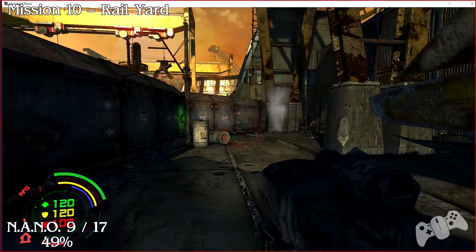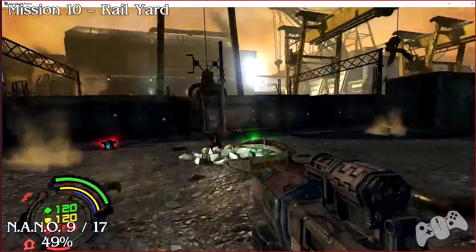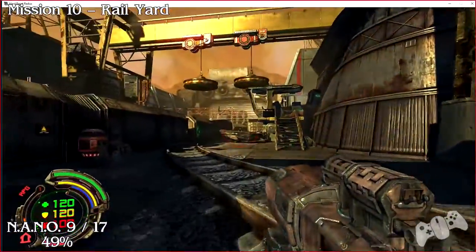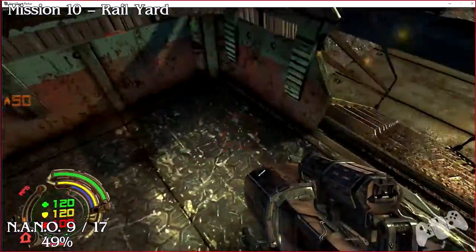Nano nine — from the start location, press the switch and go back through the door here. Since you already fought all the bad guys here, you don't have to worry about it. Go to the tower, go up these stairs, and it'll be just to the right before you press the switches.